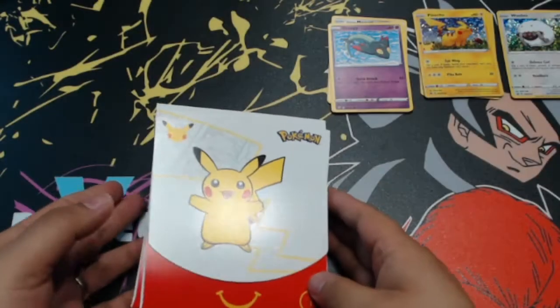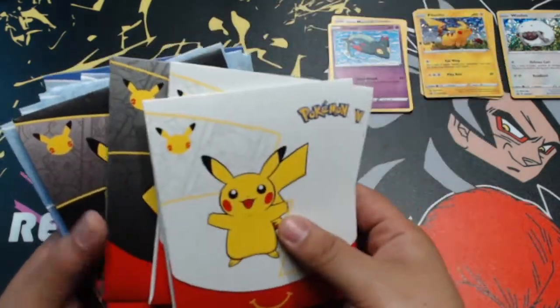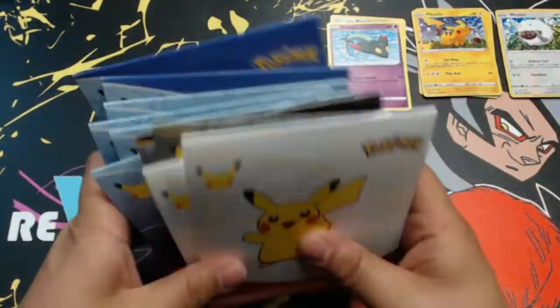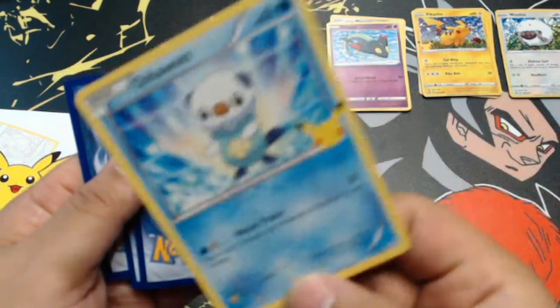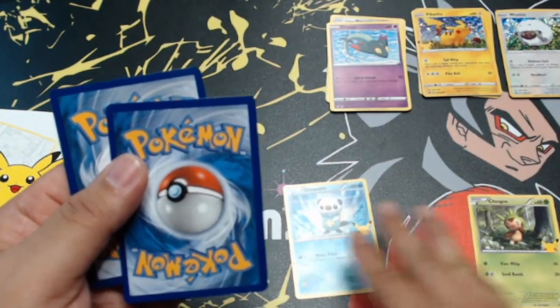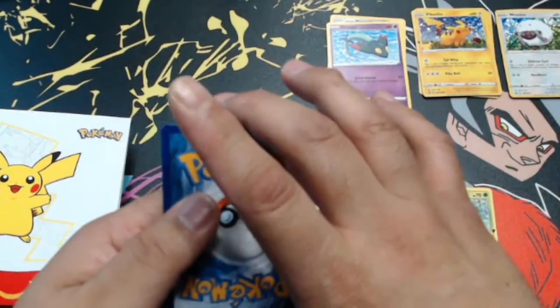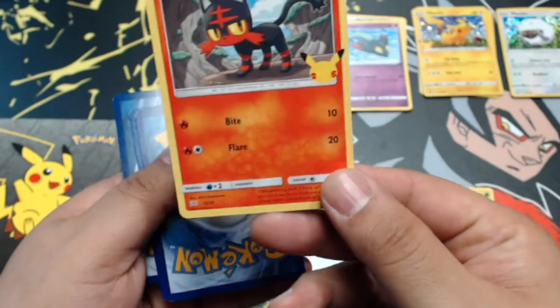Let's open 10 more McDonald's Happy Meal 25th anniversary Pokémon promo packs. Each pack has different art — a white card, black card, blue card, and solid blue card. First pack: we got an Oshawott, a Chespinn, a Bulbasaur — I'll always take Gen 1 Pokémon cards — and we're looking for that hollow Pikachu. We got a hollow Chespinn.